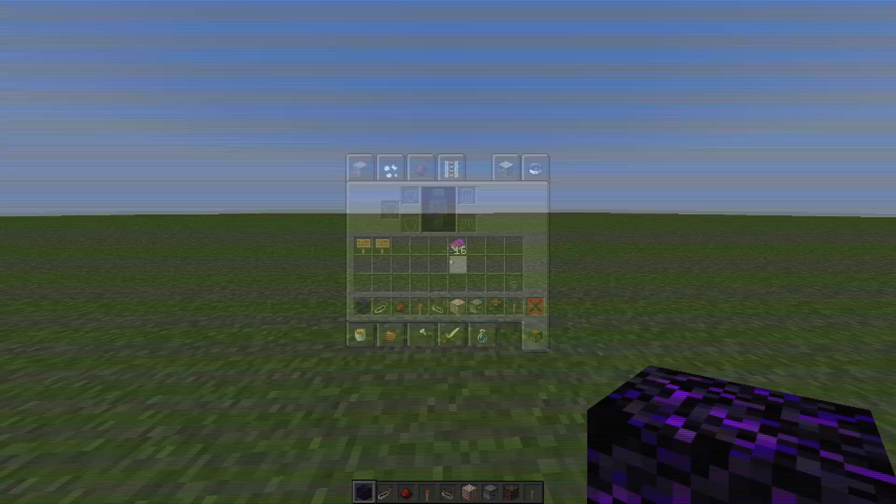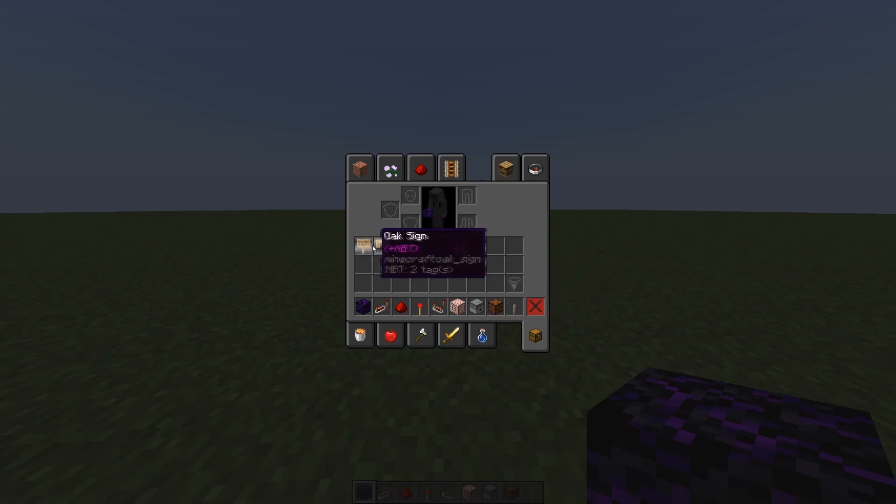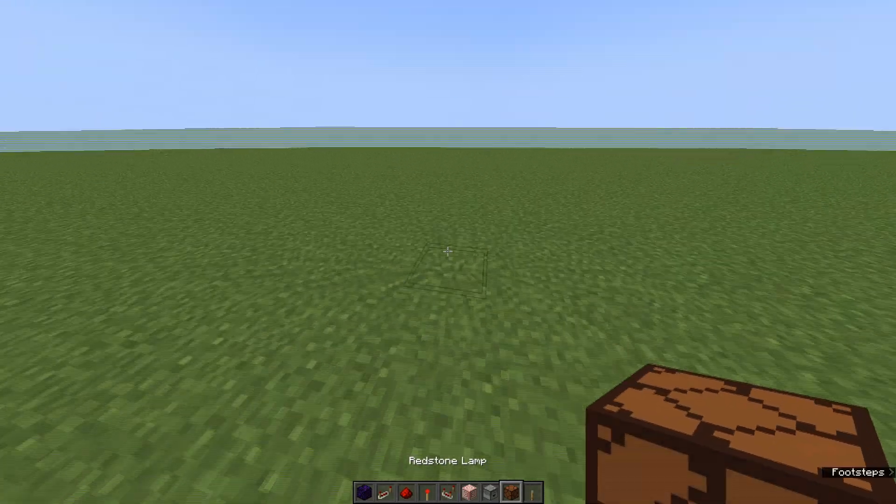First, you're going to want to have a key card. You're going to need a building block — most people use Crying Obsidian — repeaters, redstone dust, redstone torch, redstone comparator, target blocks, droppers, redstone lamps, levers, and hoppers. You're also going to need signs to label the redstone lamps.